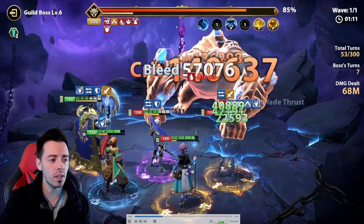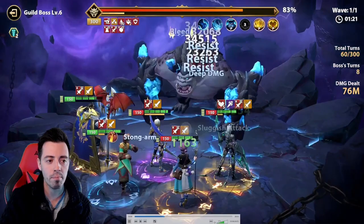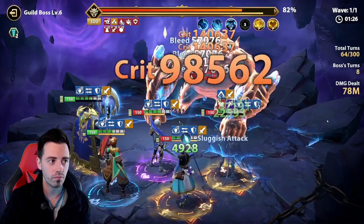Still no debuffs on my Hezenja, so he still has his full potential. This is the goal here: nerf his damage so your bleeder takes all the debuffs and you have the maximal potential in your team.